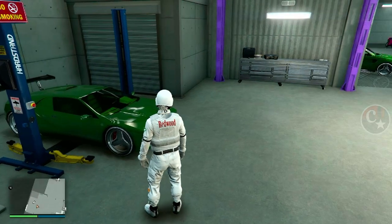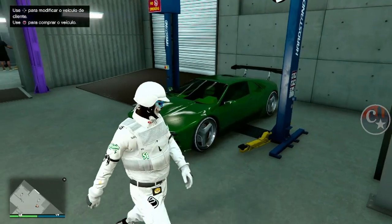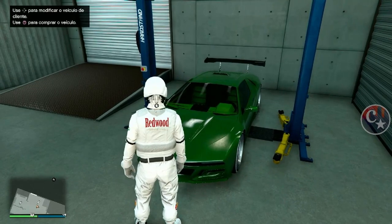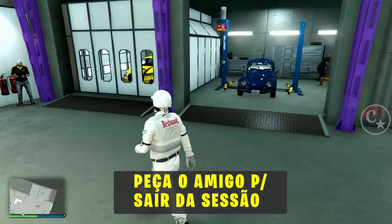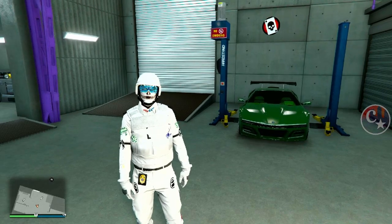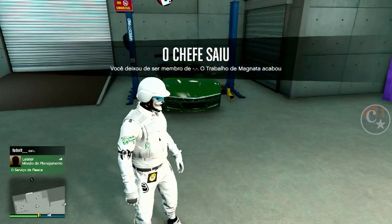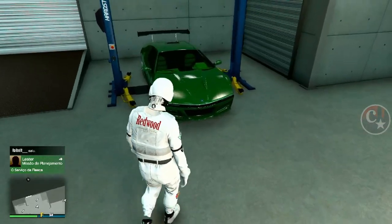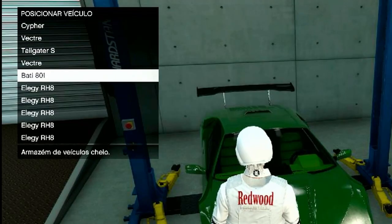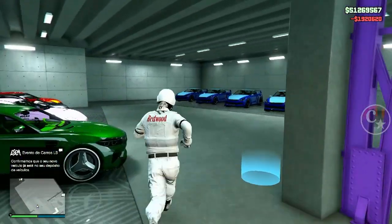Prestem atenção que continua o mesmo esquema — a gente não consegue comprar o veículo estando em uma missão. Então peça ao amigo para sair da sessão ou ir para o criador. Assim que ele sair da sessão, a gente vai ter a possibilidade de comprar o veículo. Então o Ryan Bolt vai sair da sessão e ir para o criador. Olha só — imediatamente o chefe saiu, a missão foi cancelada e agora sim a gente pode comprar o veículo. Vou comprar este veículo em cima do meu slot mágico, que é essa bate.